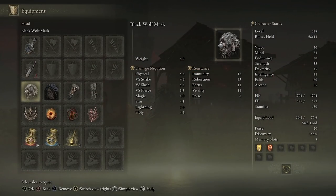For the armor slots, the only thing you're going to need to worry about is the Raptor's Black Feathers. Obviously there's blood in the build, so if you can get your hands on the White Mask then grab that as well.